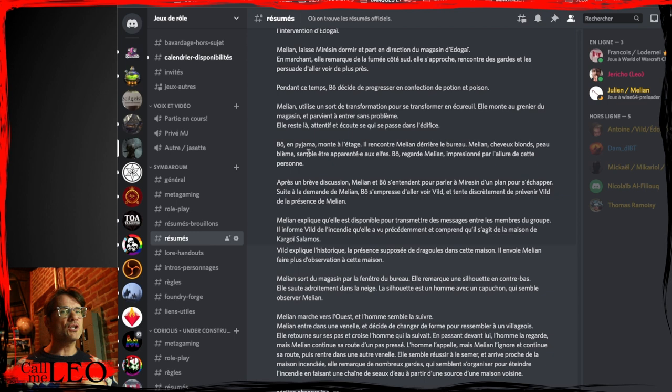Melian has some witch powers and can turn into a squirrel. She goes to Edogai's shop, and because there are guards in front of the door, she turns into a squirrel, goes up to the attic, and finally meets Beau in pajamas. There's a little discovery scene, and then they all get together. Melian tells them what's going on and offers to be the messenger for the group because Mirezin asked her to.